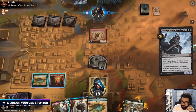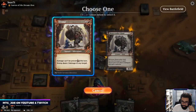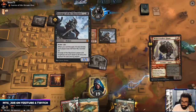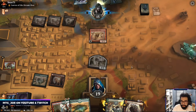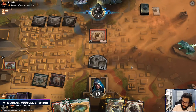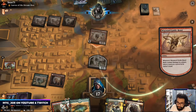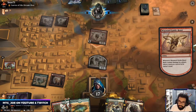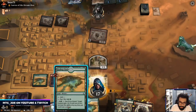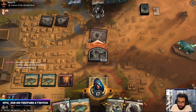Oh it's their Death Shadow. We'll just kill that. So it sets them back pretty big on tempo here if they attack in. Can we stop drawing Oasis? That'd be super cool.